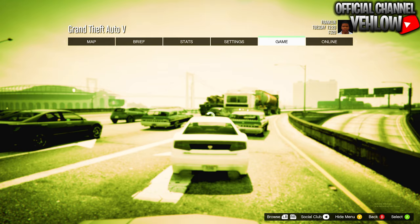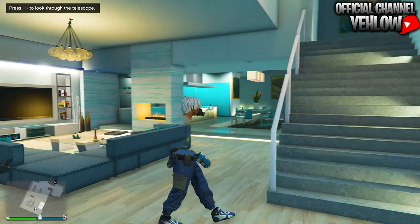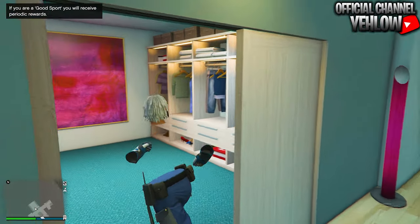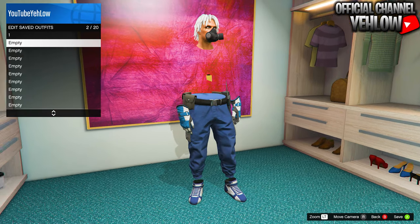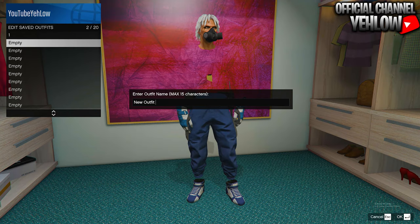When you get into story mode, head over to Online and make your way into an invite only or public session. Once you're in, go ahead and save the outfit you're currently wearing — you can save one outfit at this point. If you don't care about it you don't have to save it, but go ahead and save yours. Then make your way over to the clothing store.